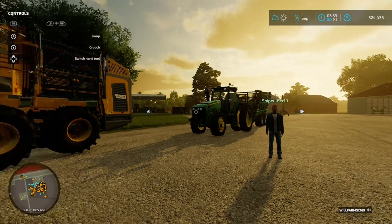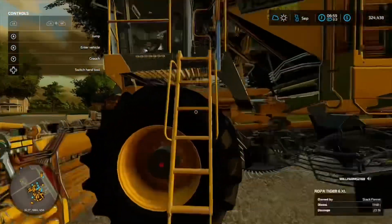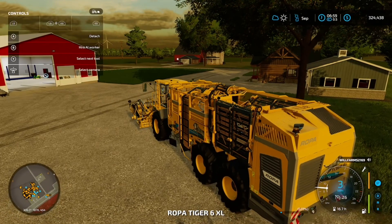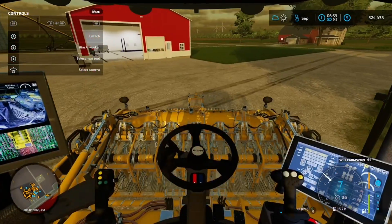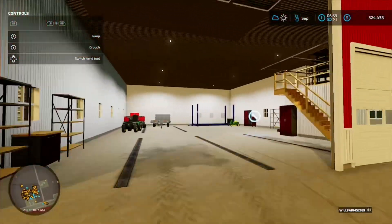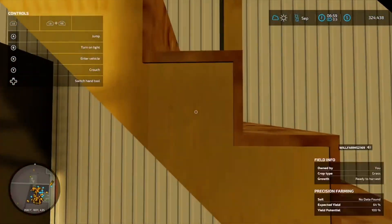So anyway, we are gonna go and start harvest. Let's hop in — he's gonna be taking the green cart, because he's actually gonna be the green cart driver. Hold on, I gotta go turn off the lights and shut the door.